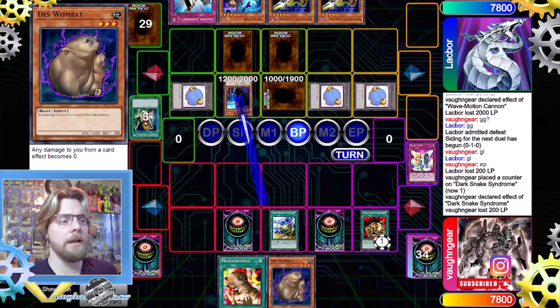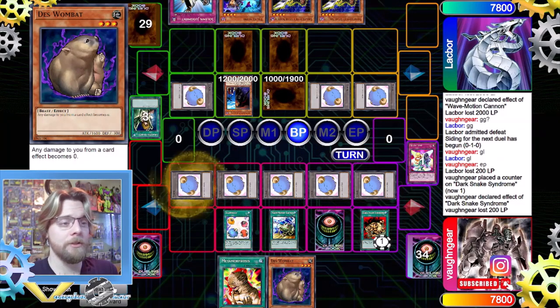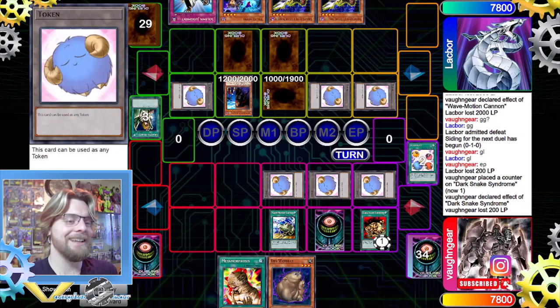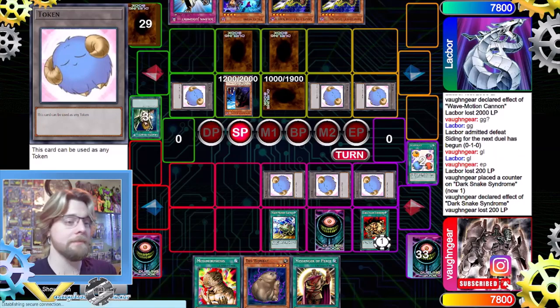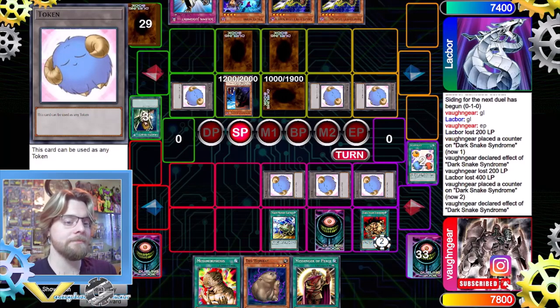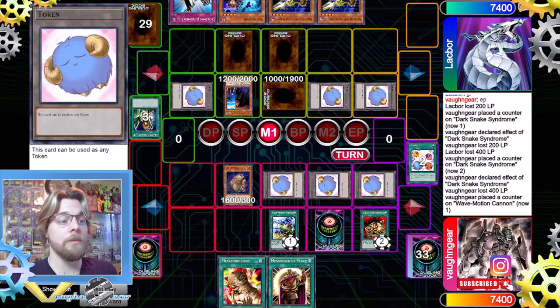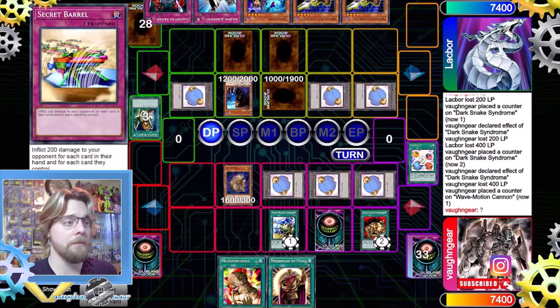Dark Snake Syndrome deals an additional 200. We activate Wave Motion Cannon and pass. They flip Gravekeeper's Spy but sadly have no room to special summon. We activate Scapegoat when they declare an attack. We draw Messenger of Peace — not bad; if Necrovalley weren't on the field that would be amazing. We take 400 from Dark Snake Syndrome, Wave Motion gets its counter, and we normal summon Dust Wombat then pass.